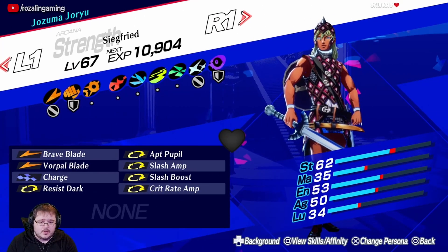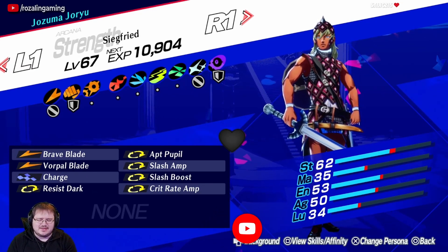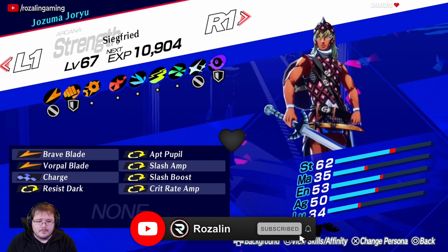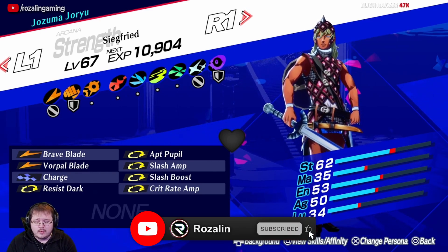So here's the Siegfried that we're going to be building today. Graveblade is our single target skill of choice with Vorpal Blade for AoE situations. If you wanted to make this a little bit earlier, you could choose to use Deathbound instead of Vorpal Blade, but Deathbound not only deals quite a bit less damage than Vorpal Blade, it also only has an 85% chance to hit baseline, whereas Vorpal Blade has a 100% base chance.